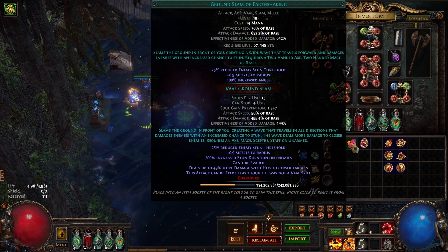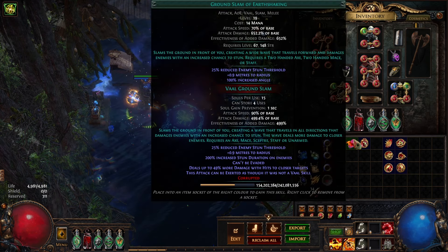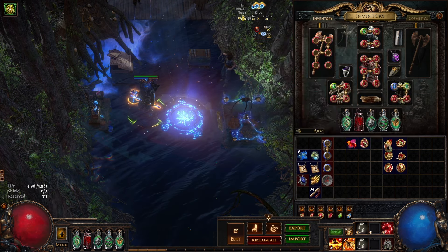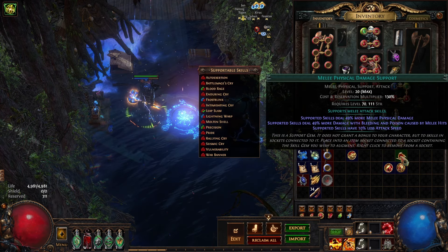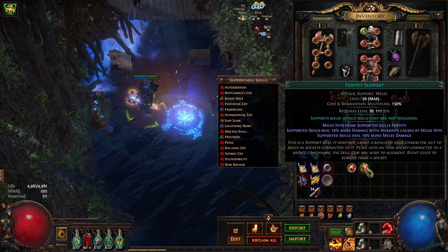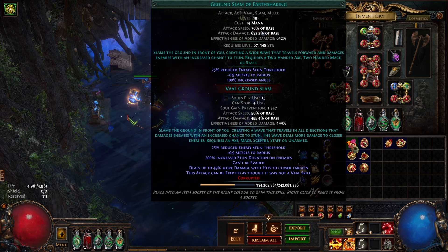I've got a video coming up showing how to get this specific gem. You can just buy it off trade, but you can also get it from the Labyrinth. The next links are going to be Pulverize, Fist of War, melee physical damage, Brutality, and Fortify. That's your mapping setup for Ground Slam.